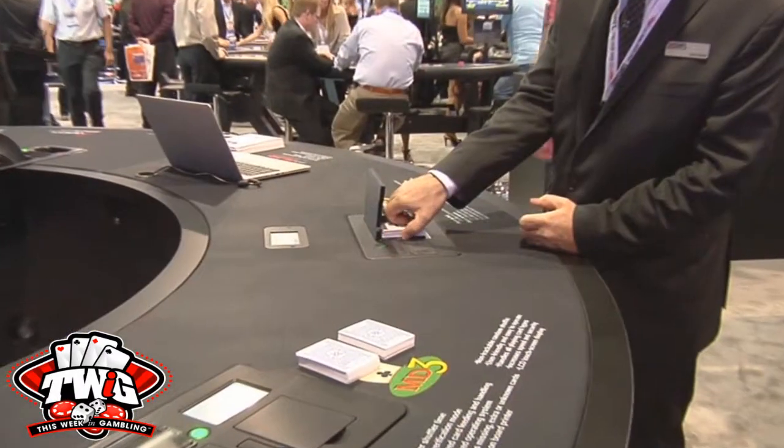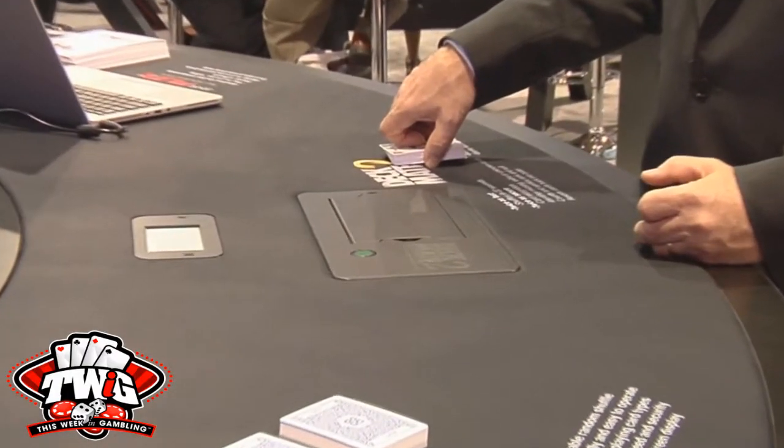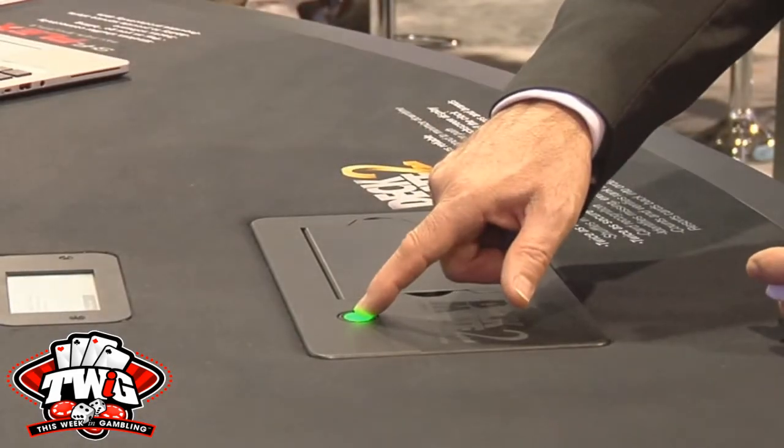Yes, we have our Deckmate 2 Poker Room Shuffler. It's an update to the Deckmate. It shuffles in 22 seconds, which is twice as fast as its predecessor. It has card recognition for security and verification purposes, and it also has a new card handling mechanism, so your cards will last a little longer and reduce the wear and tear.